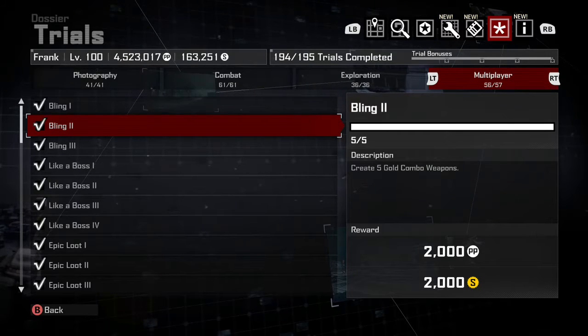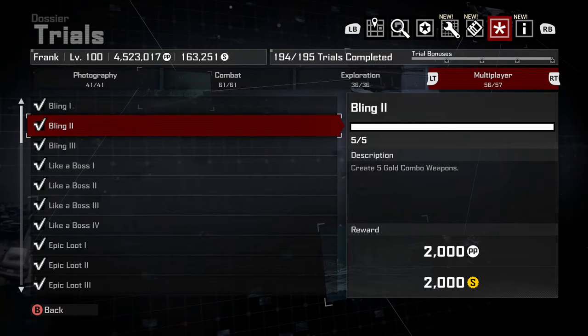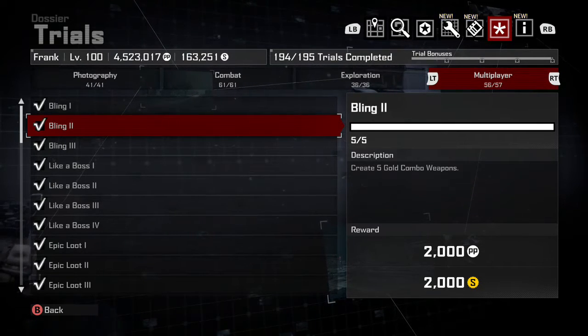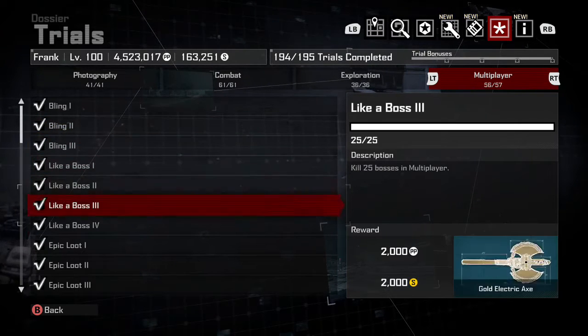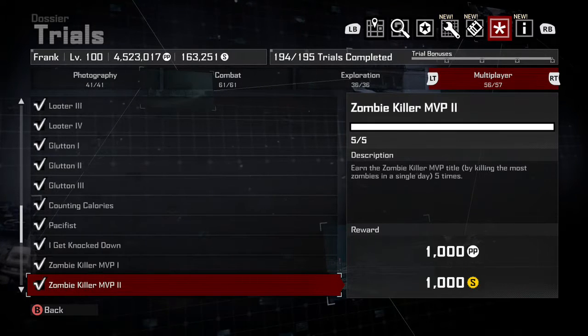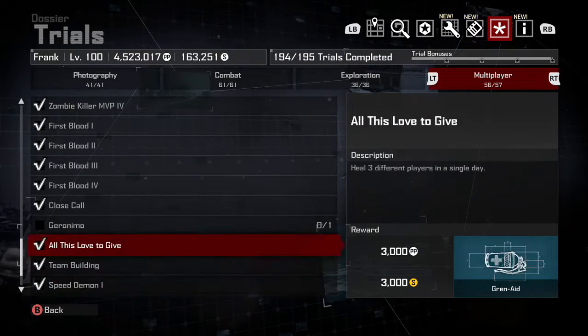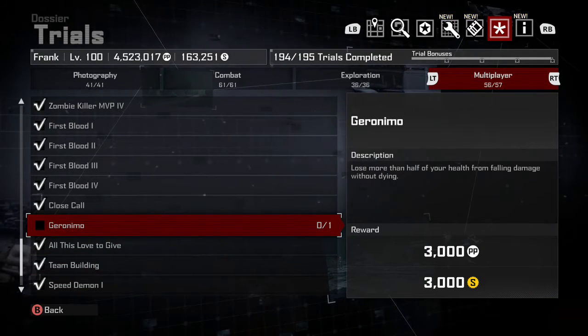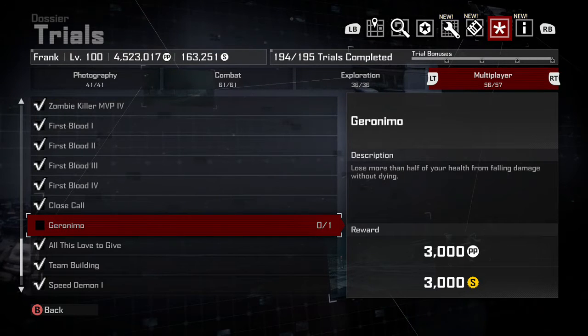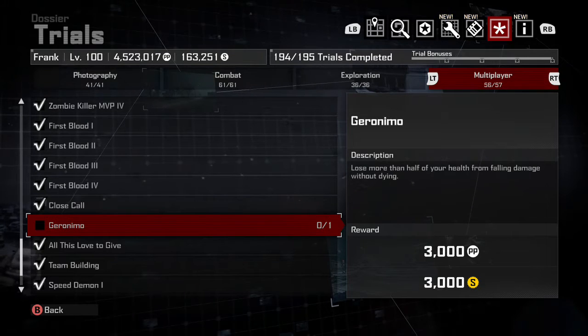As you can see, I have this game at 99% and unfortunately I can't get to 100%. I believe it's actually impossible for me right now. There's a trial called Geronimo in the multiplayer tab, and what it requires you to do is basically lose more than half of your health from falling damage without dying.